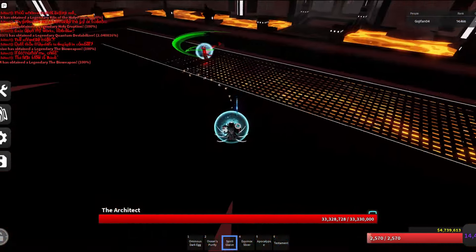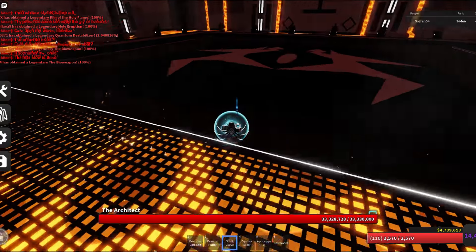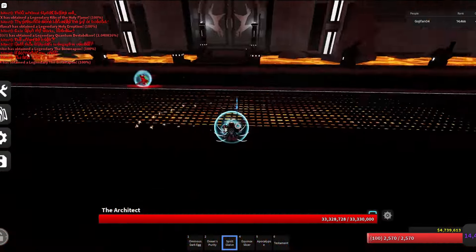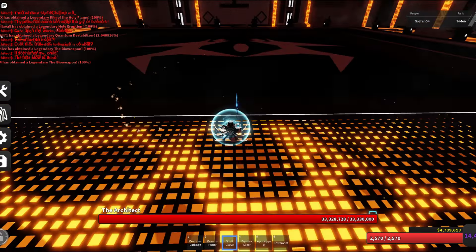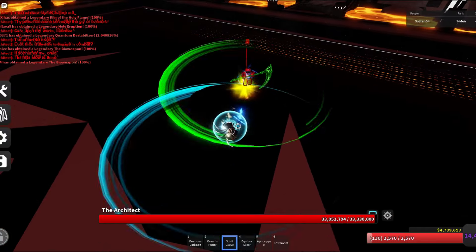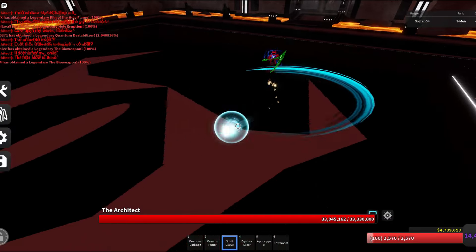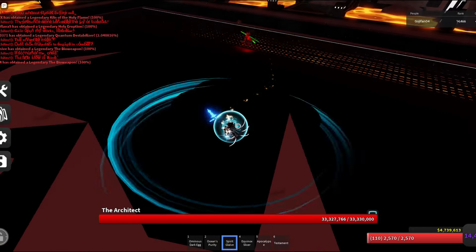First off, the Triple Threat. The Triple Threat is probably the most basic attack to recognize and master. Knacker will perform two regular slashes towards you, which are unparryable. The third slash, however, has predictive aim and is parryable. The strategy that works best for me is to run enough distance away for the first two slashes to not hit you, then stand still and hold M1 to parry the third attack. Be sure not to stand too close to him after the second slash, because you will be in his range for the third slash and not be able to parry it.